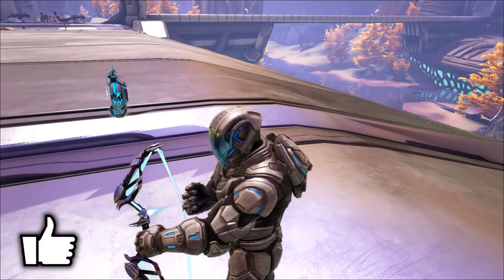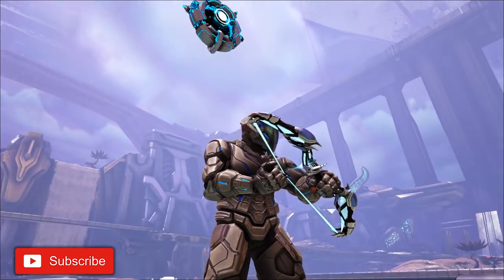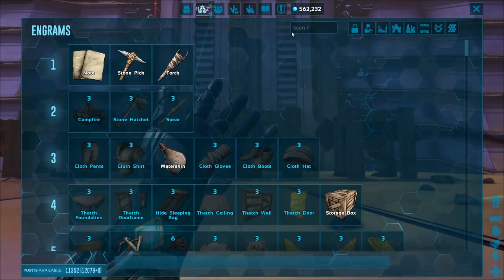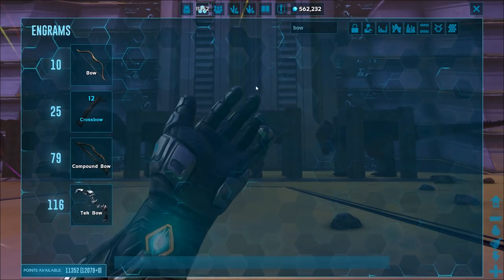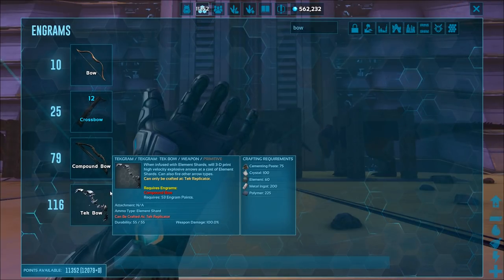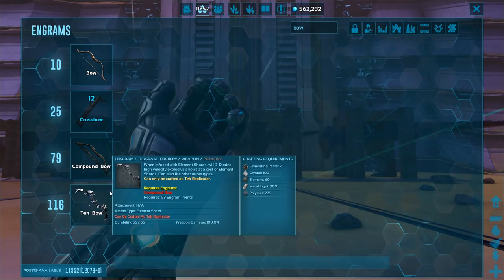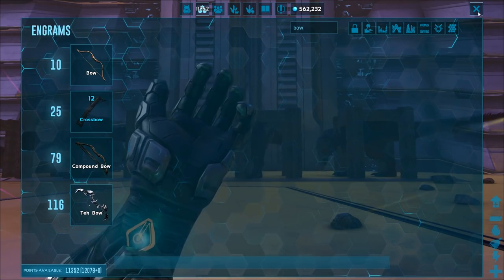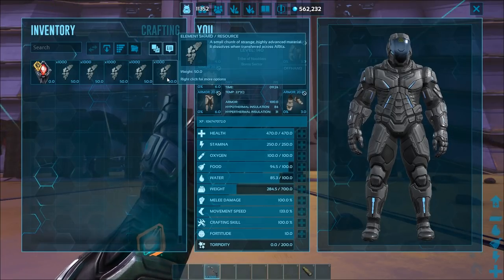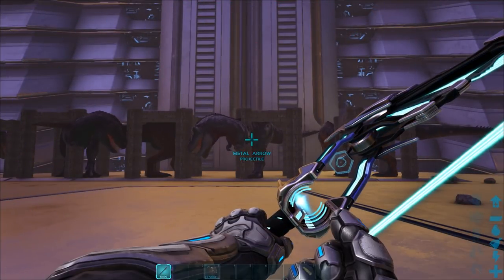Hi guys, Steve here. I'm going to show you the Tech Bow — how to use it and test it against level 150 Rexes. If you go to your engrams and type in 'bow', you can get it at level 116. You'll need 75 cementing paste, 100 crystal, 60 elements, 200 metal, and 225 polymer to make it. To make its ammo you need element shards in your inventory — some arrows cost more shards to make than others.